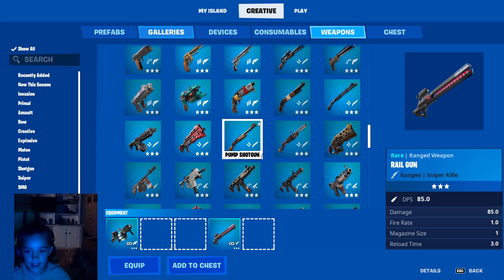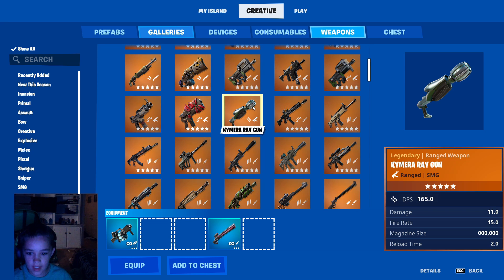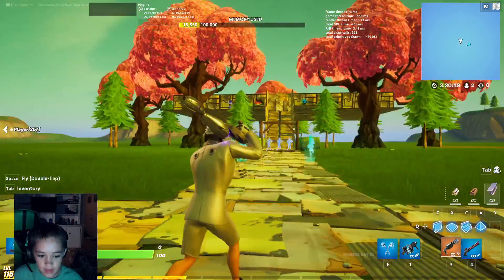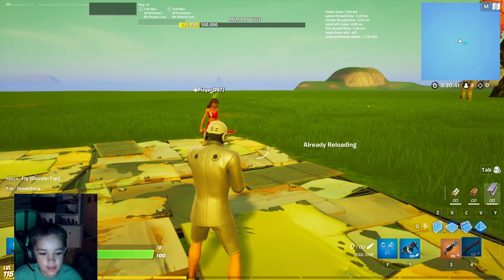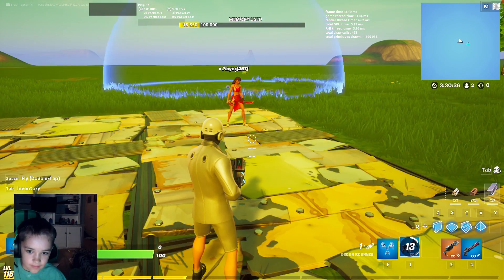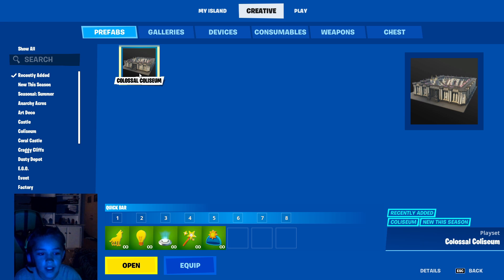The rail gun has been here, and the mirror away gun has been here too. Let me just show you the camera again — rail gun. And those are the new recent gadgets and items that got added.